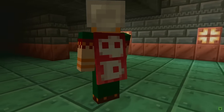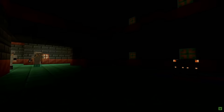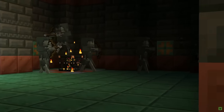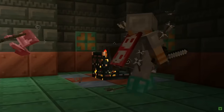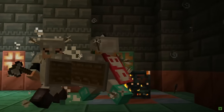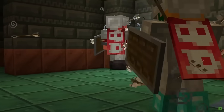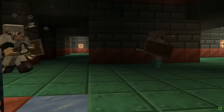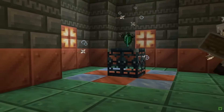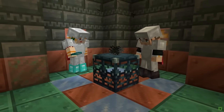There is one trial we absolutely know about, and that is the trial spawner. Spawners have been in the game for a long time, but the trial spawner seems to be different. It's unique in that it will dynamically adjust to the number of players it detects around it, and it does seem to be completely proximity-based. The number and type of mobs can all be adjusted depending on whether you have just one person or a group of five or even twenty. It doesn't seem like there is an upper limit cap on this yet — that was discussed in the Q&A. Once you've completed the trial, loot will be emitted from the spawner itself.